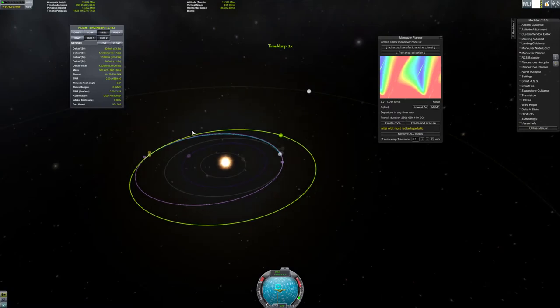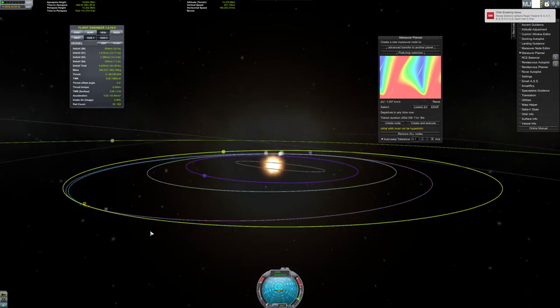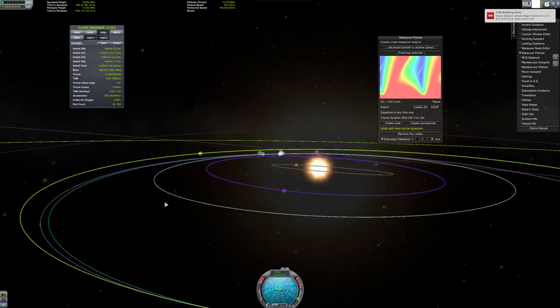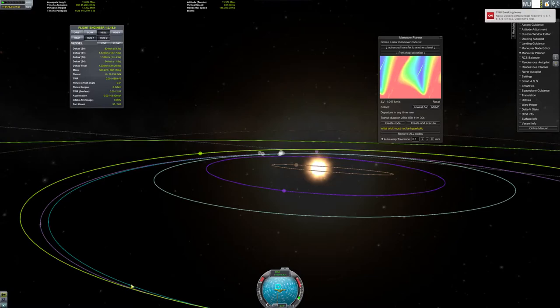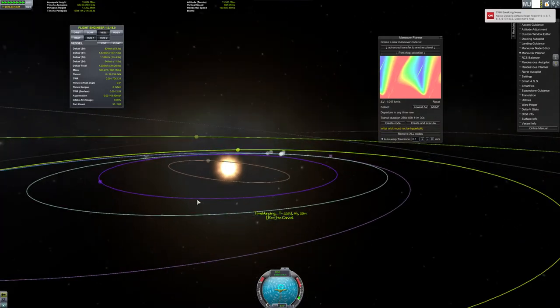Let's get a Duna encounter. Let's auto-warp out of the sphere of influence of Duna. Now we should be able to auto-warp so I do not mess up again. Auto-warp is also a great new feature of Kerbal Space Program 1.0.